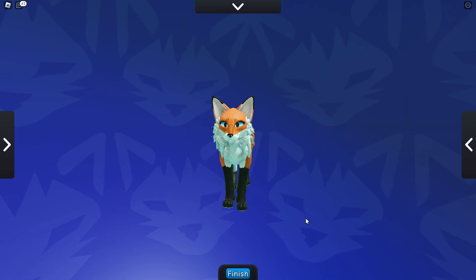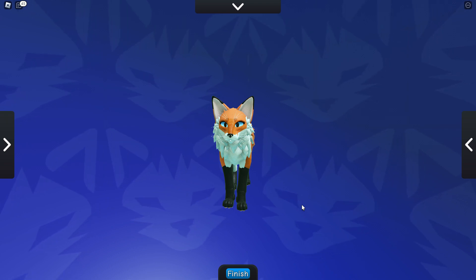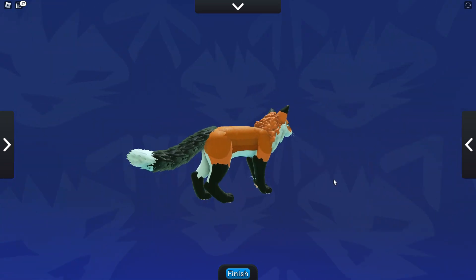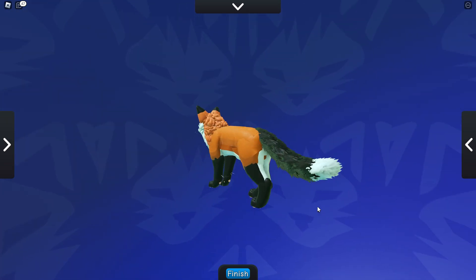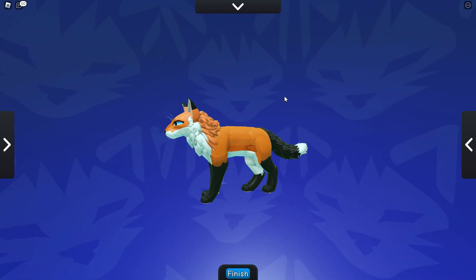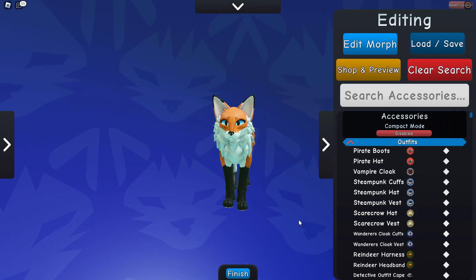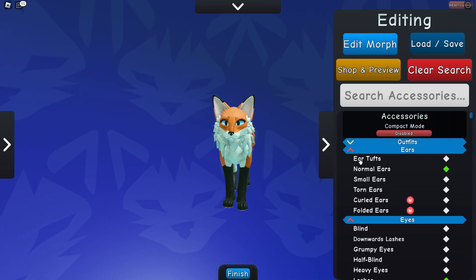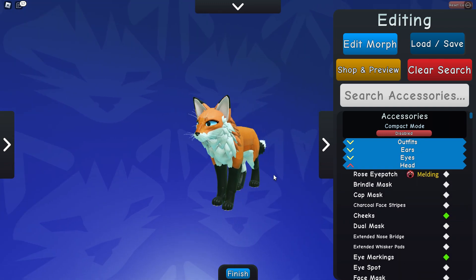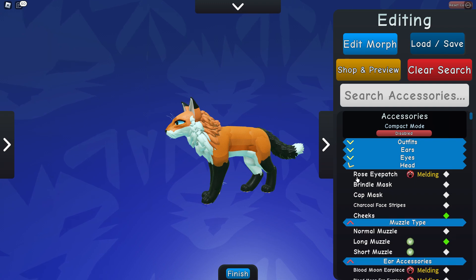Hello guys, welcome back to another video. Today I will be showing you guys a guide on how to make a fox in Warrior Cats. I'm going to show you how you can customize it to make something like this but your own, which is still pretty good if you really just don't know how to make a fox — which is totally fine. I barely knew how to make a fox for a long time but I figured it out.